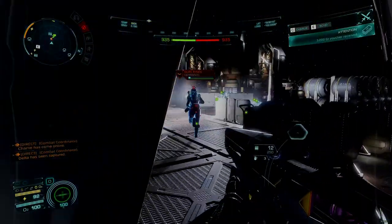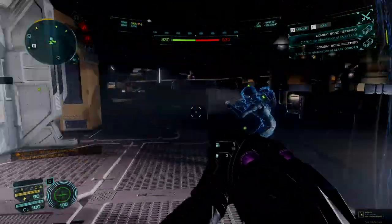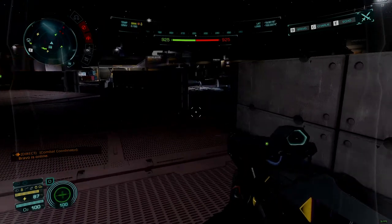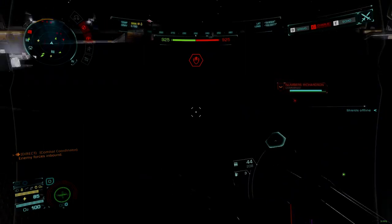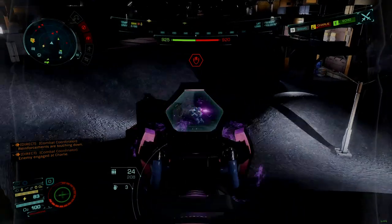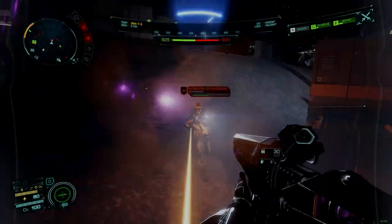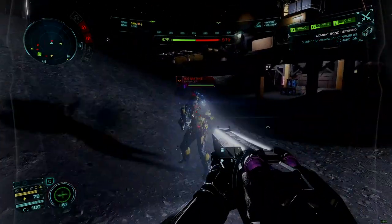Capture points remain the only real mechanism by which ground combat zones operate. At any given moment there can be up to three, with each successful capture clearing the current point and opening up a slot for another point to spawn at a random location. This forces both capturing factions to move around the settlement, while a mostly irrelevant air battle takes place in the skies above. These ships can do little to influence the flow of combat on the ground, with the exception of player-controlled ships potentially conducting ground strafing runs, though even in open play this behavior is rare.